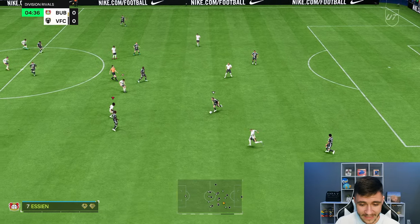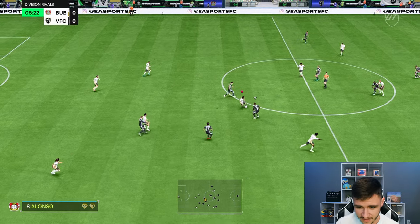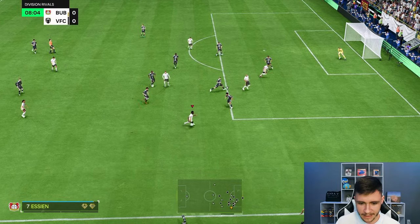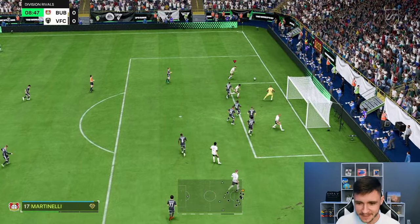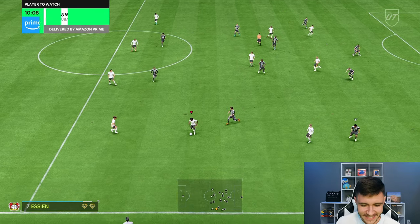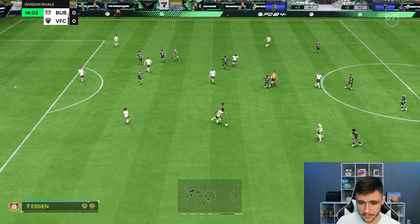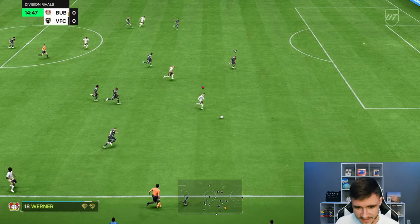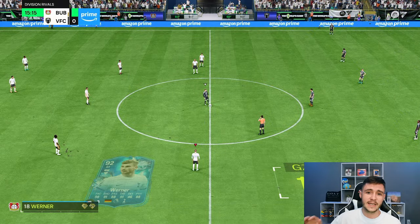As that box-to-box midfielder we need him to be very good going forward and also very solid defensively. I think with the upgrades he's probably one of the best, if not the best, box-to-box midfielders in the game. Essien putting on good pressure, picking out passes, incorporating the dribbling — ball roll cut back. Thierry Henry should be scoring right there, which is a little unfortunate, but Essien is very good on the ball. That's a good interception — the defensive cover you have with this card is so good. Good tackle, then a lovely pass leading to a Timo Werner finish — Essien with a lovely assist.